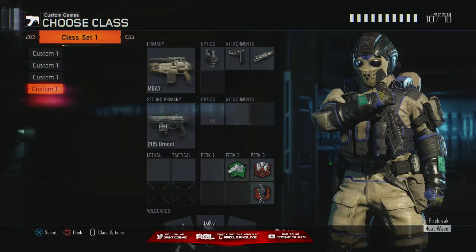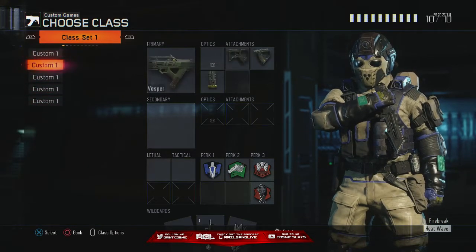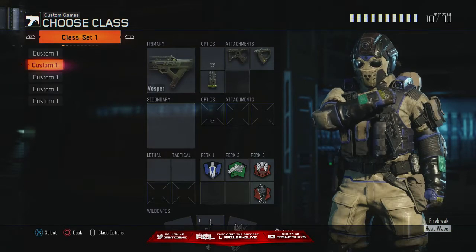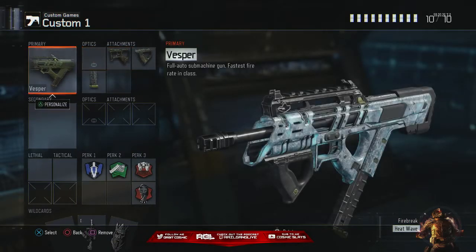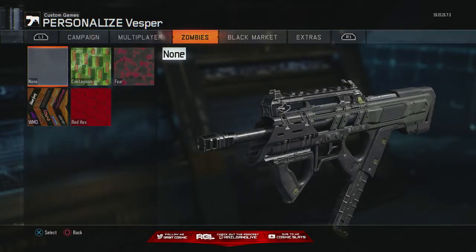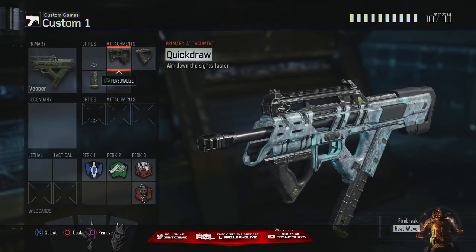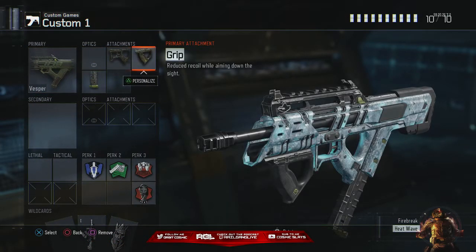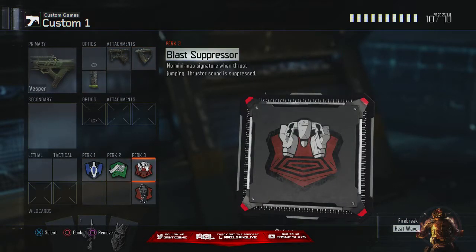As you can tell, none of these classes use a tactical grenade — I'm a slayer. Slayers don't throw anything, we just run around and kill. That's me. Next is the Vesper. This thing got patched — it basically just lasers now, there's nothing to it anymore. But if you know how to control the recoil, this thing is godly. Just copy this class.